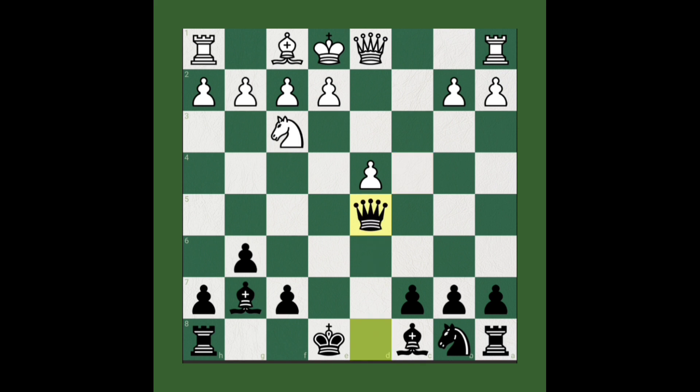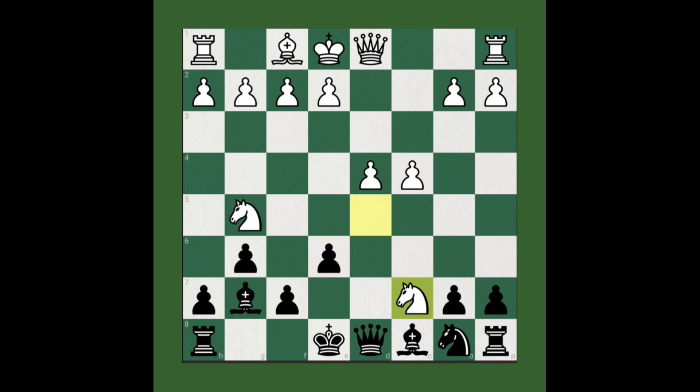Like this, we can get an extra piece in this trap. If white plays knight to c7, at least he can get a free pawn — that's why he plays like that. But then after queen takes knight, white still loses material.